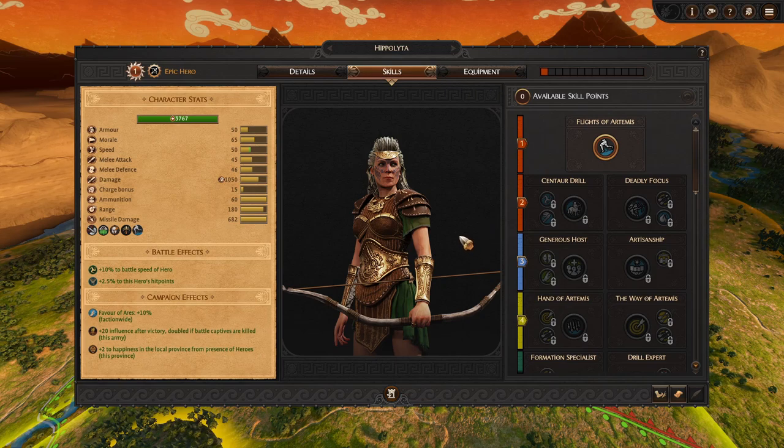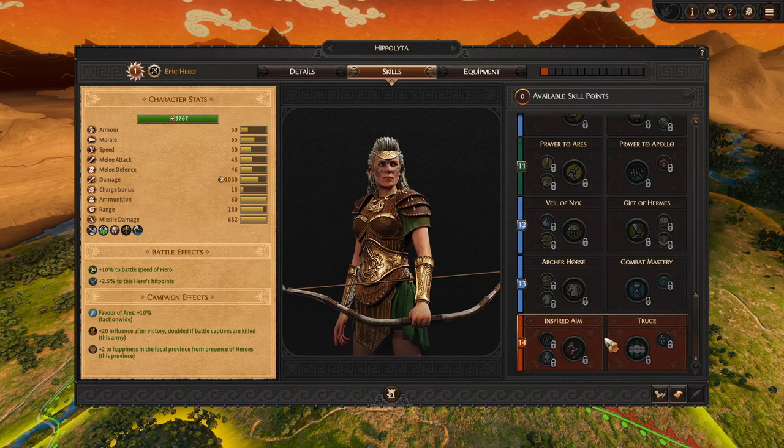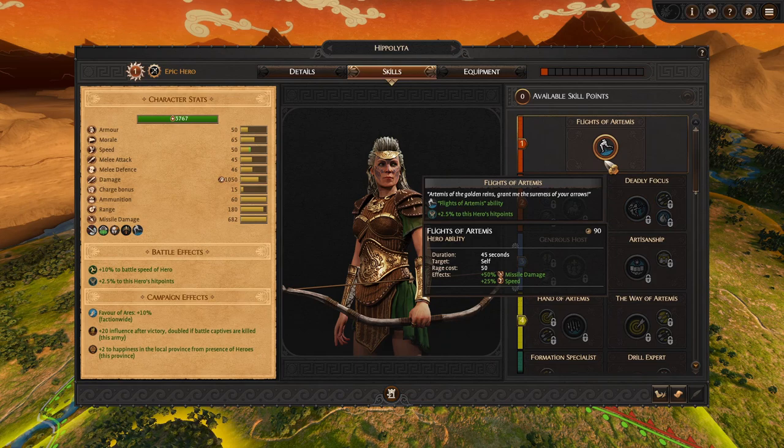Hippolyta is an archer hero — an epic hero — and she has the same setup: 14 skills to level up to, 2 tiers in each one, as well as a choice between 2 skills. At tier 1, you always start out with Flights of Artemis, which is a self-boosting ability that will cost 50 rage.